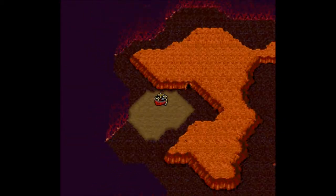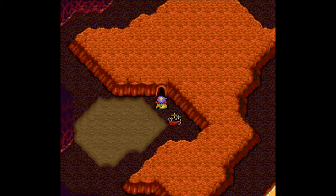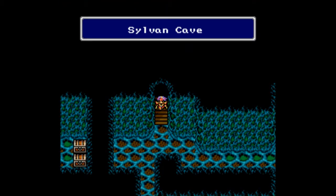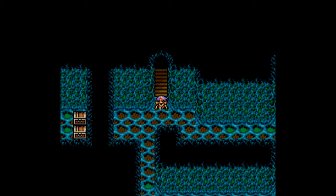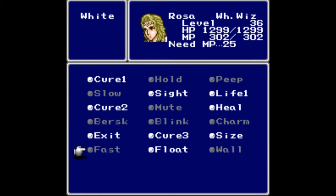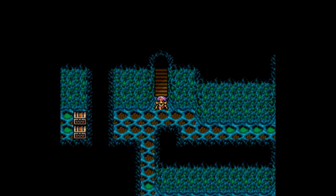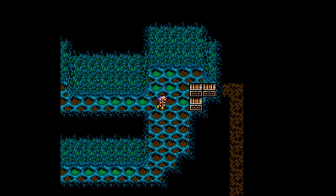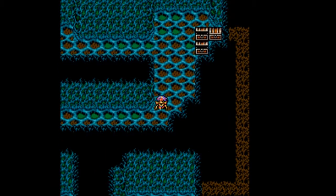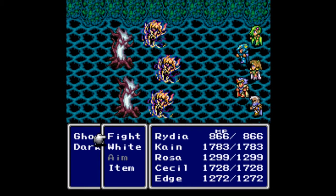We can head into the Sylvan Cave - let me save first. Now, just like the cave we were in last time, this cave has tiles that will pretty much kill you - well, not kill you, but do massive amounts of damage if you let it. So we need to cast Float on everybody. Let's head over to the right and grab some treasure - we get a Cure 2 and some Charm Arrows, but I can't get that third chest just yet. I have to go through a secret passage to get it. We do have new enemies here: Ghosts and Dark Trees.